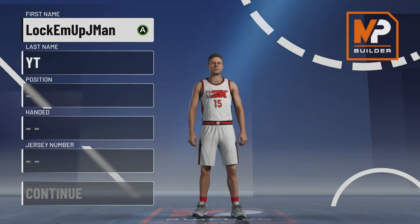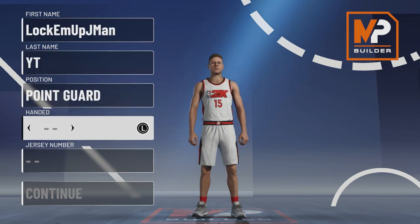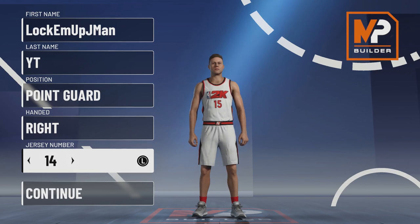The name is obviously up to you — you can literally name him Derrick Rose, it doesn't matter. Point guard obviously. Handedness is up to you; I'm going right-handed since Derrick Rose was right-handed and I like being right-handed. For my jersey number I'm going with number 11 because me and Derrick Rose were both number one, but 11 is my favorite number.